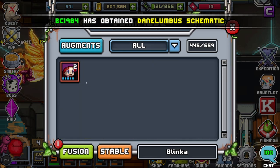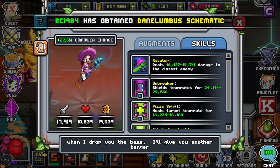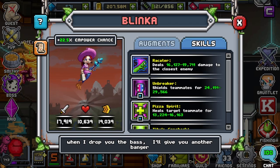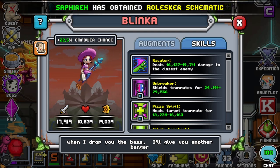We're going to start off with her abilities, and then I'll tell you what I recommend you use on her and what content you use her for. To start off, she just has Attack Closest, which is pretty basic — a lot of familiars come with this ability. Nothing special, but it is her only damaging ability.